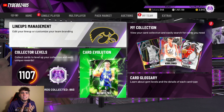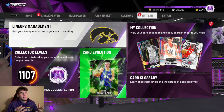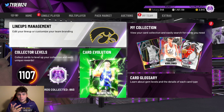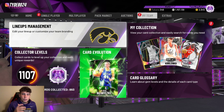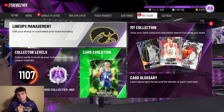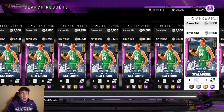Without further ado, let's hop right into the video. Today we are going over the top 10 budget power forwards in NBA 2K20 MyTeam. The price range goes anywhere from about 2,000 MT upwards to about 50k, just depending on your budget. We'll go through every single one of these cards and I'll tell you which one is the best bang for your buck and the best value card for their particular price.